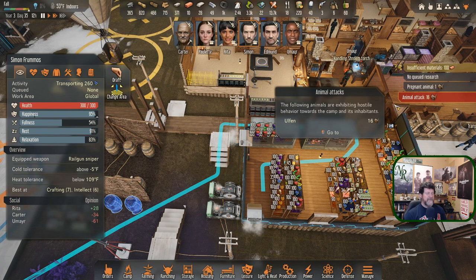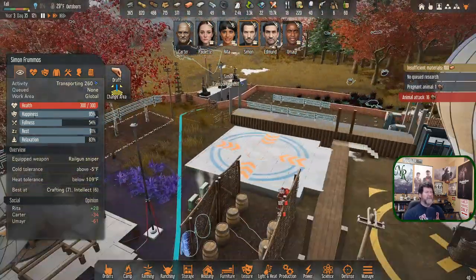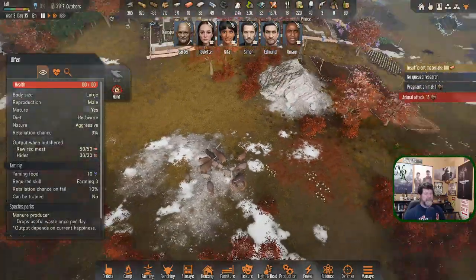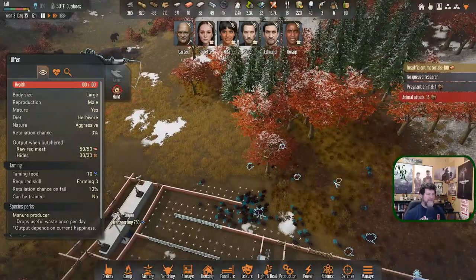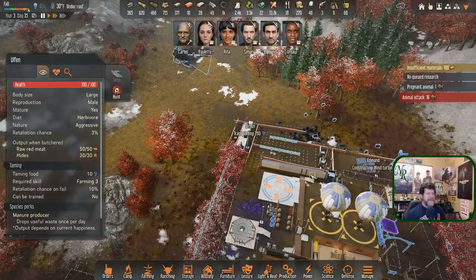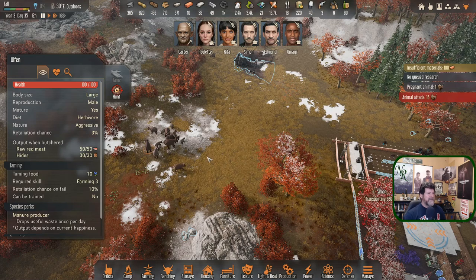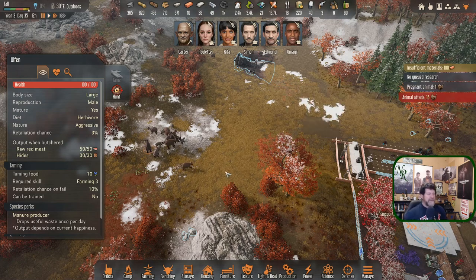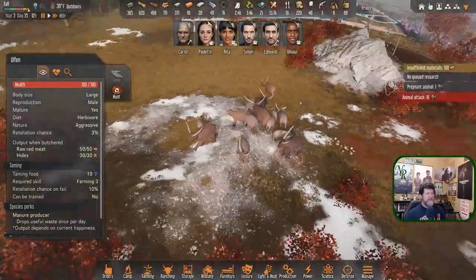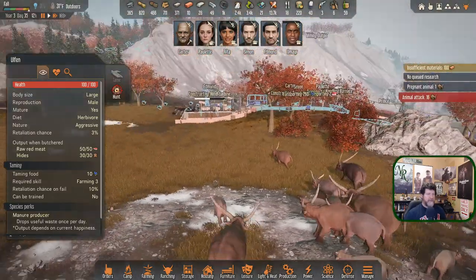Animal attack! More red meat incoming. They're moving into here unfortunately instead of out over here. You guys just kind of showed up out of nowhere — amazing how that happens. They're going to wander through and this should take care of them all on its own, so long as Simon is inside. They're exhibiting hostile behavior toward the camp and its inhabitants. Give them a moment to figure out where they are — even the babies are going to attack. This is going to be a slow-motion attack.